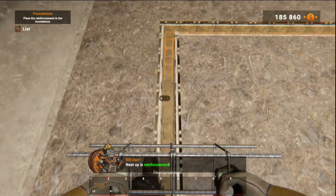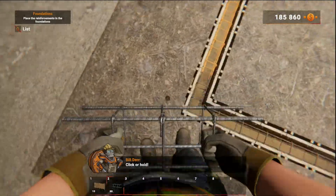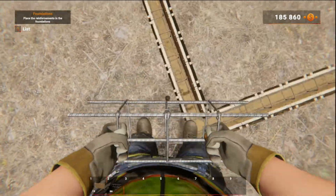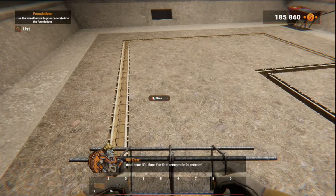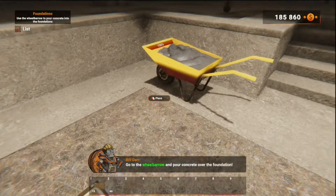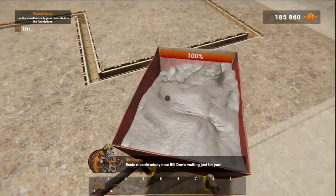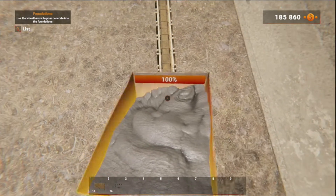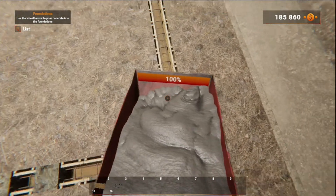Next up is reinforcement — same principle as with formworks, click or hold. Now it's time for the crème de la crème — pouring the foundations! Go to the wheelbarrow and pour concrete over the foundations! Does it matter what we do? I keep missing — I don't know where the hitbox is, that's the problem.